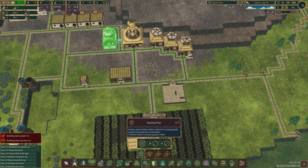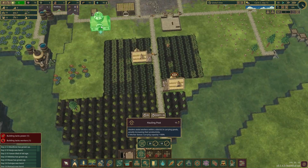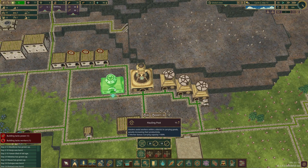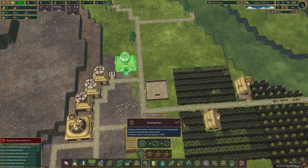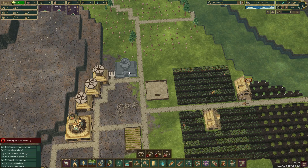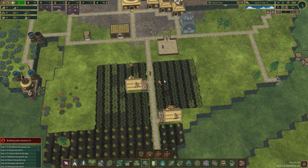The hauling post employs some beavers who have 100% additional carrying capacity — they can pick up double the amount of weight compared to other beavers because they have some kind of backpack. I think this will be a nice place to put it, near the center of everything. We will be shifting the builders and other parts, and it's a good spot since we're not building anything up there.